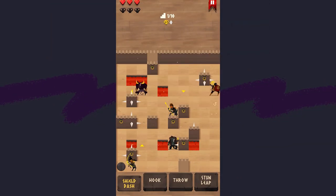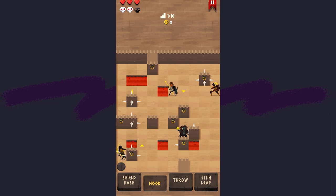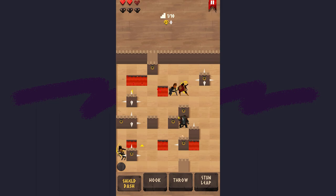Enyo's minimalistic design belies its strategic depth. In the turn-based strategy arena, where every move matters, Enyo challenges players to think several steps ahead. The game rewards foresight and adaptability, making it a captivating experience for those who appreciate the elegance of simple design coupled with complex strategy.